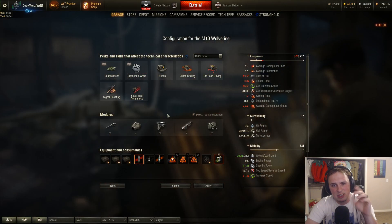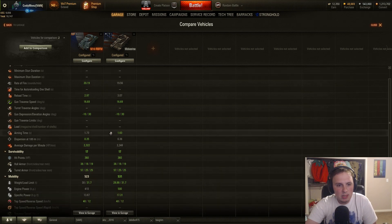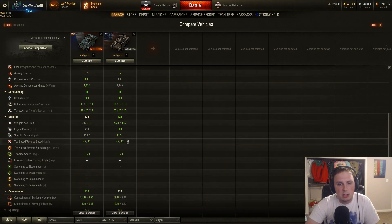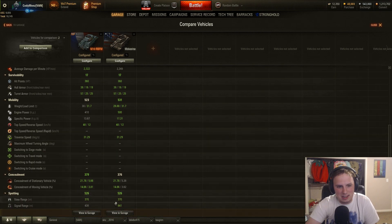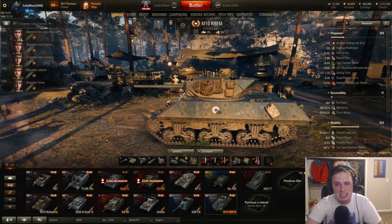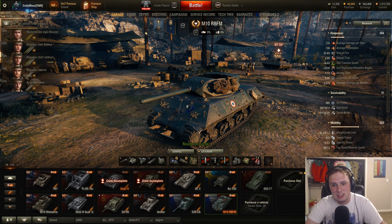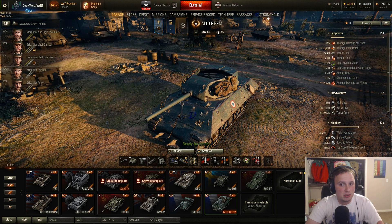The premium HVAP round gives 170mm of penetration on the M10 RBFM, while the standard M10 Wolverine has 177mm — so it's kind of a wash. Armor and hit points are identical. The mobility is where the standard M10 has a pretty significant edge. You gain a slightly better gun on the premium, but the mobility difference is actually quite big. Camouflage and view range are identical; signal range differs but isn't critically important. Overall it's a nod to D-Day — a fun, easy marathon.